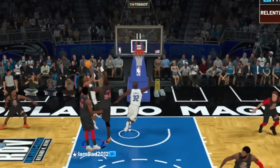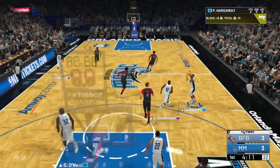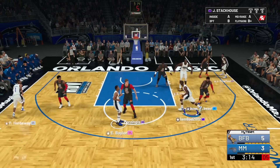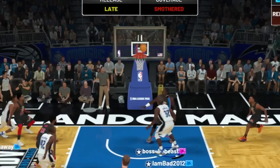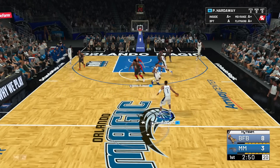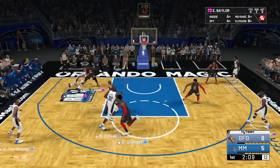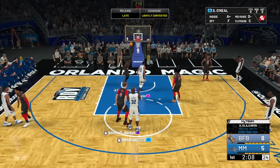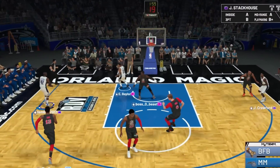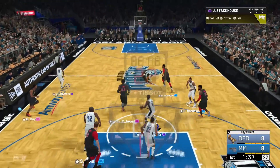Penny Hardaway gets a screen and finishes the and-one. Good defense by Elgin Baylor. Jamal Crawford gets an open look in the corner and misses. Jerry Stackhouse feeds it inside to Shaq — excellent offensive movement. Hakeem Olajuwon knocking down threes though. Penny with a little poster, Elgin Baylor gets to the line. Shaq with a good steal — give it to Elgin Baylor, out to Jerry Stackhouse, wide open, he knocks it down.